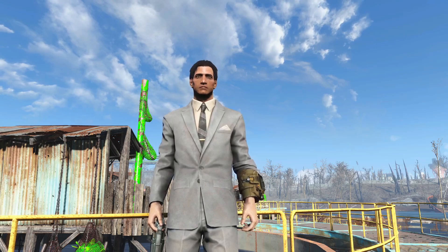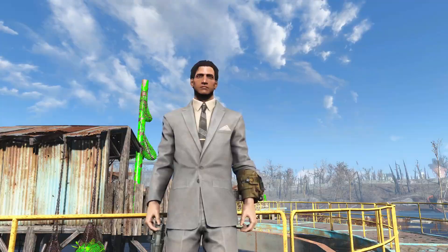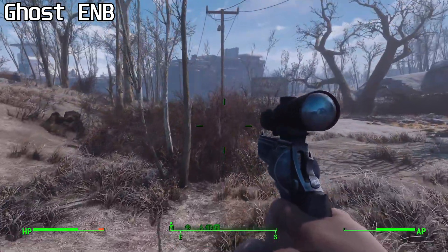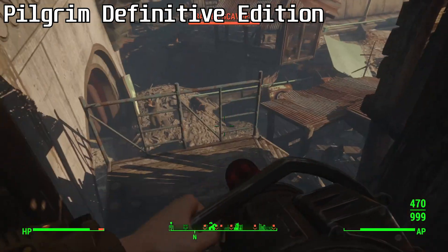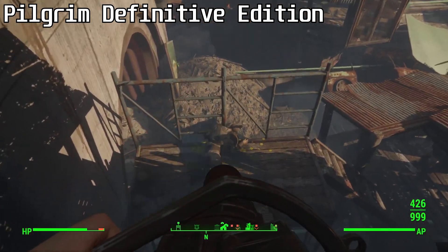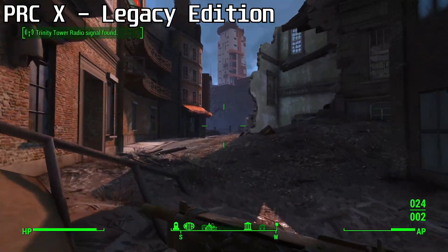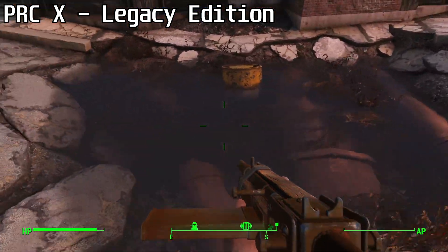I've tried ENBs in all of Bethesda's earlier games, but up until recently I didn't have hardware that was up to snuff for Fallout 4's ENB. After trying out multiple presets, I realized this video wasn't going to go the way I planned. Which ENB looks best is a completely subjective determination, and that's not really my forte. The more I messed around with them, the more I soured on the idea of using ENBs at all. But I'm running up against my deadline, so I might as well discuss the merits of using ENB presets in Fallout 4.